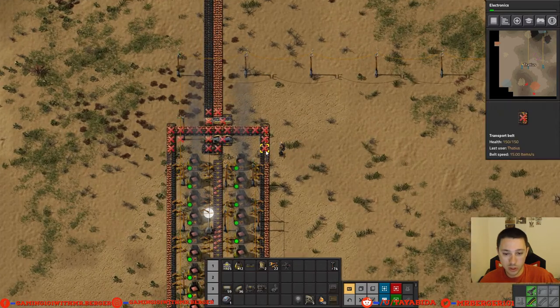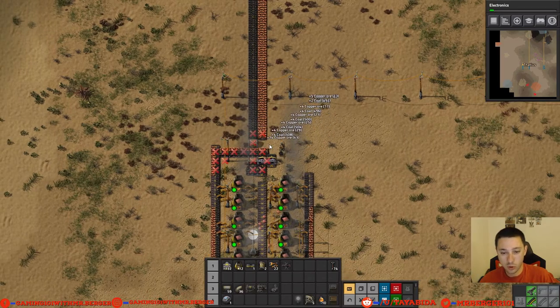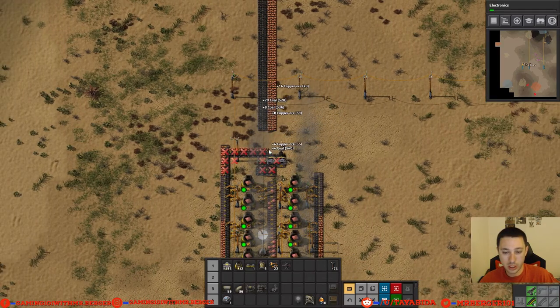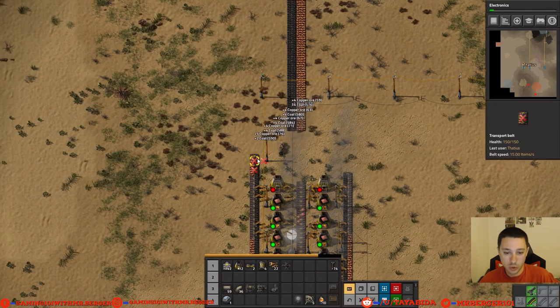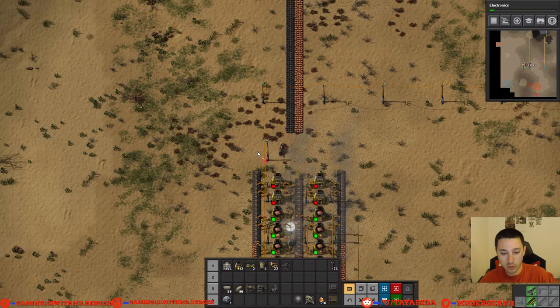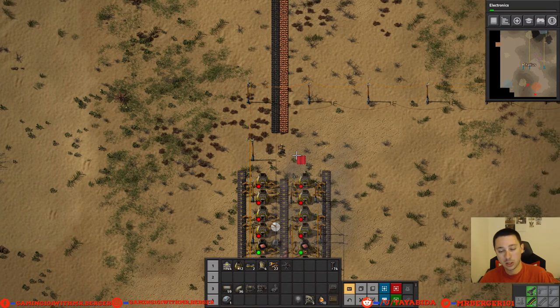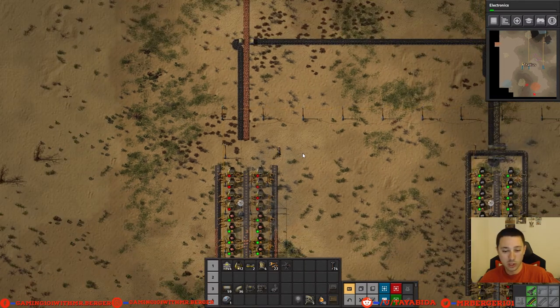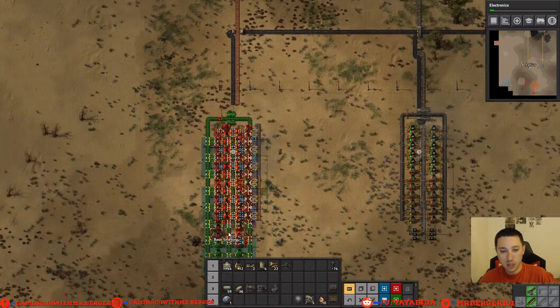We're going to deconstruct some of this down to about there. You'll see it puts a little X over each of those things you want to destroy. You'll see the coal and the copper are no longer running once we deconstructed them. If you want to cancel a deconstruction, shift-click when you have it dragged over that item. If you have robots, they will take care of it — they'll run in and deconstruct it. You can also use that on cliffs and trees.